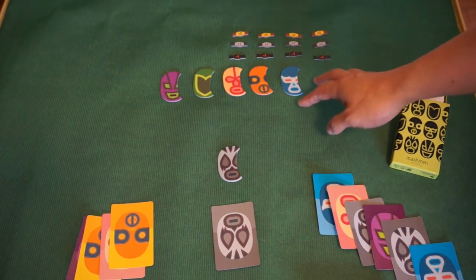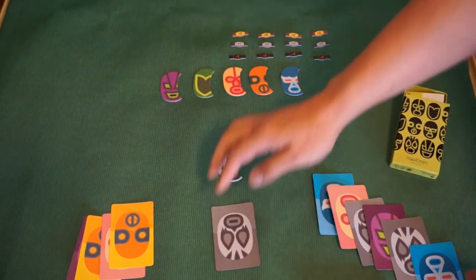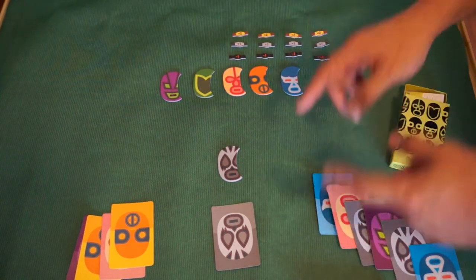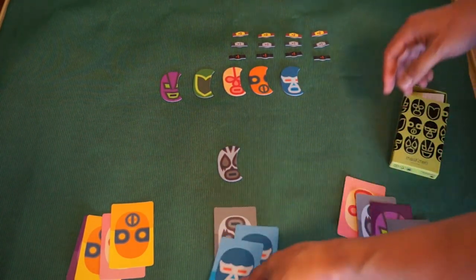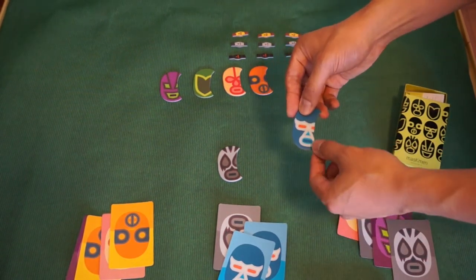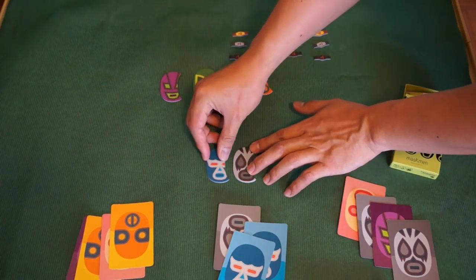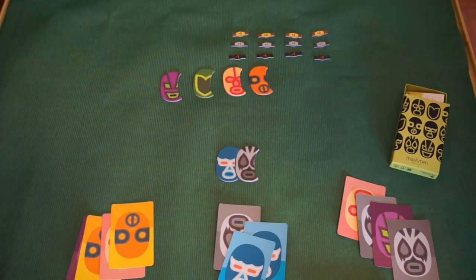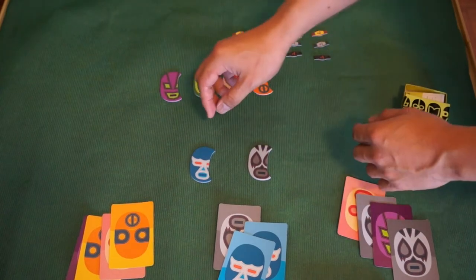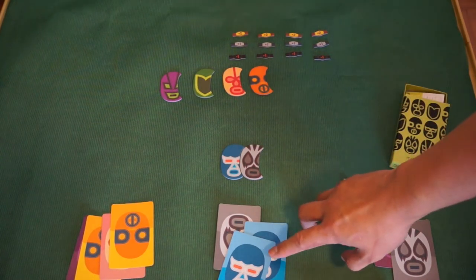If Player B wants to bring another wrestler in and there's already a card played, you need to play a higher number of cards than what's already been played in order to debut that wrestler. For example, Player B plays two blue cards — blue can now debut. Because Player B played two blue, blue is seen as stronger than the gray wrestler, so you place blue to the left of gray, meaning blue is stronger than gray. Think of it like Pac-Man eating the gray.